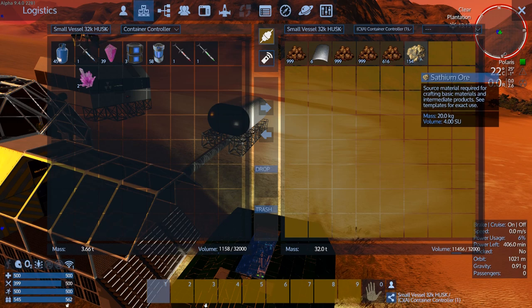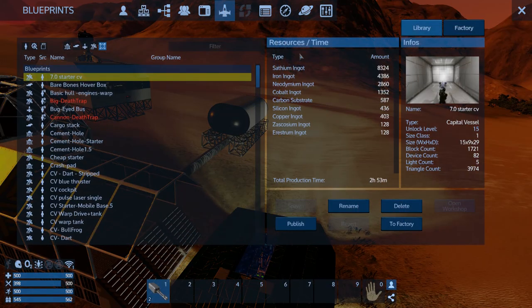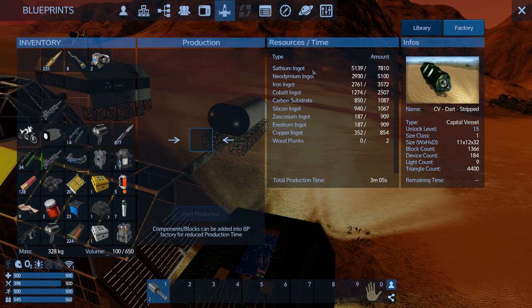Only 154 Sath though, so we need a lot more Sath. What did our blueprint need? We're going to need 2,700 Sath — we ended up getting three, so we need about 2,400 more Sath. We got enough Neo, enough iron, enough kobold. We'll be able to make the carbon substrate, silicone, zesco. We've got everything else. We just need the Sathium at this point.